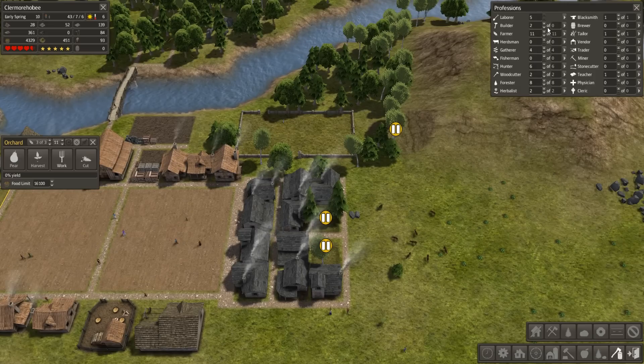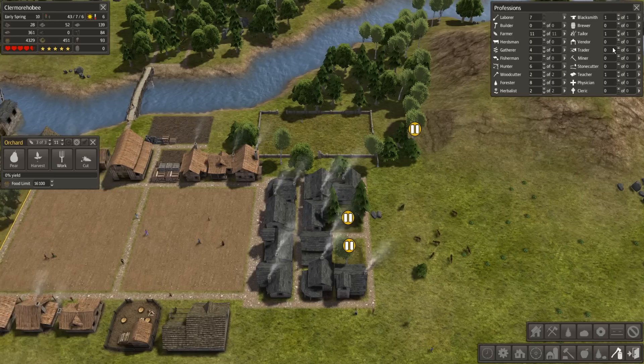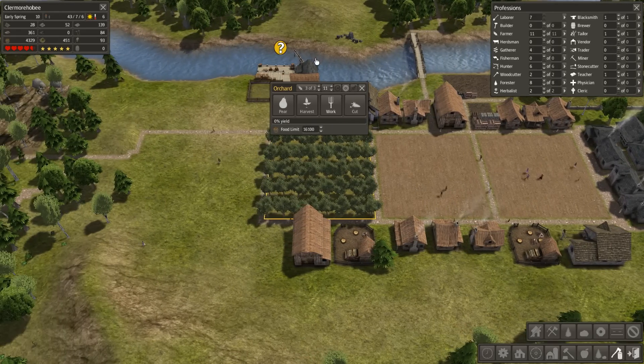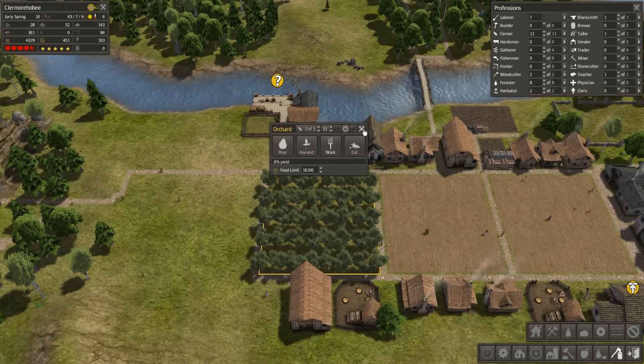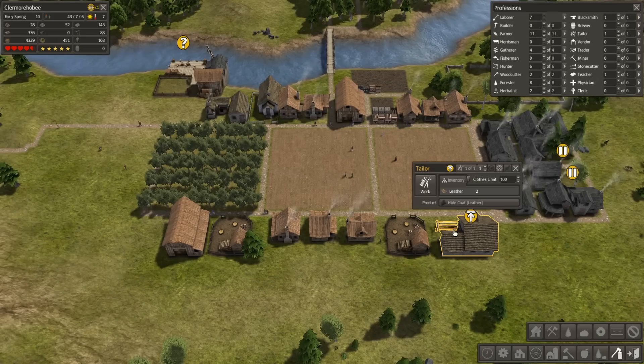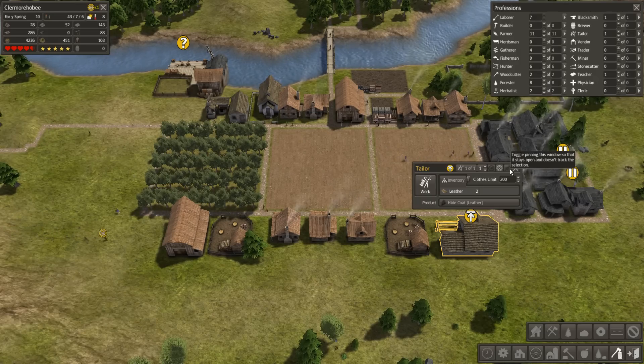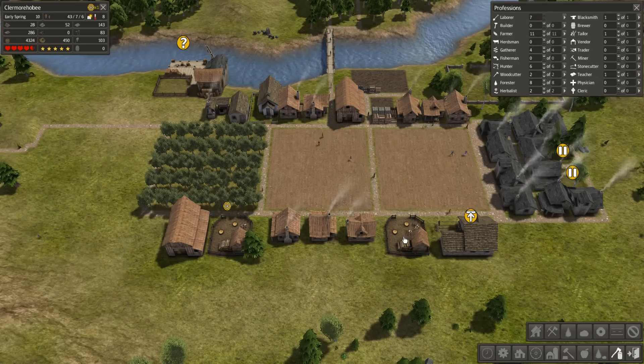That house is done being built. I can unassign these two workers and have them work as laborers. I'm just making sure everything else is maxed out. I really do want all my gatherers to be in peak form. I don't need a trader actually working there - I just need a trader in general. And you have reached your maximum clothes limits - that is really cool.